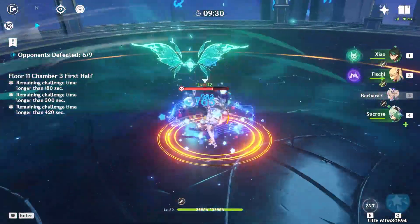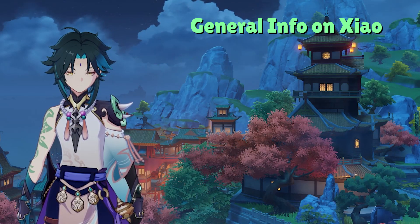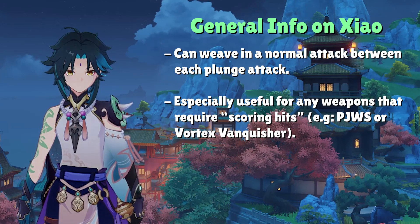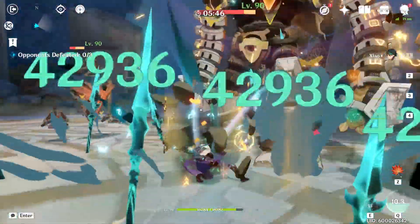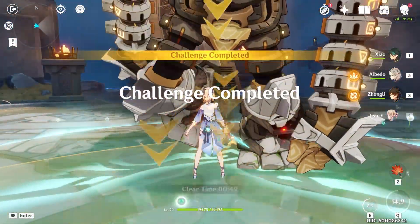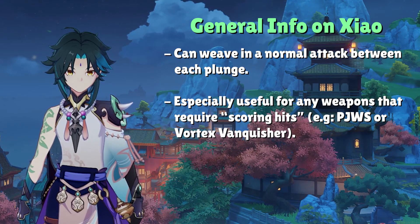The change in gameplay is tiny if you're not already doing this, but it makes your Xiao gameplay feel noticeably better. For something more advanced, look into plunge combos. Most players are fine just spamming plunge attacks, but you can weave in a normal attack after every plunge. Xiao's first normal attack has two hits and is super fast, letting you immediately jump back into another plunge. This is especially relevant for players running a weapon with a passive dependent on scoring hits, such as Primordial Jade Wing Spear or Vortex Vanquisher, as it can halve the time to reach max passive stacks.